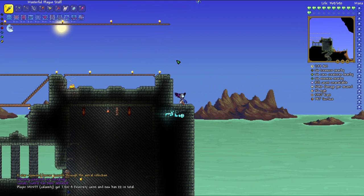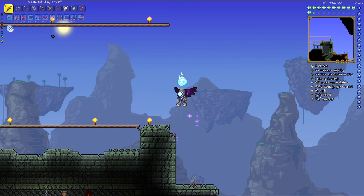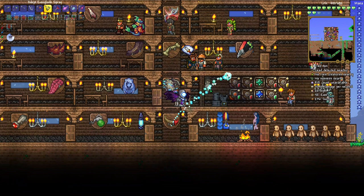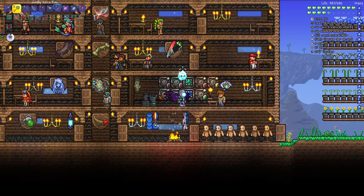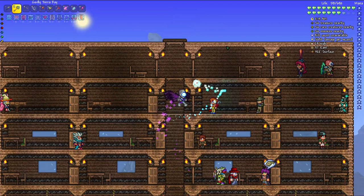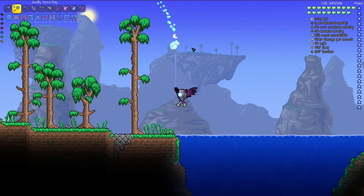We got the Ancient Manipulator now, so we can make some better gear. Hopefully tomorrow I'll be able to beat Astrum Deus. I'll also do the solar events — maybe off camera since they're kind of boring. I can't wait to see what I can make with the Ancient Manipulator. Thank you guys for watching! Make sure to stick around for the next part where I finally take down Astrum Deus — that's the boss to beat right now, it's hard. Smash the like button if you enjoyed, and I'll see you in the next video!